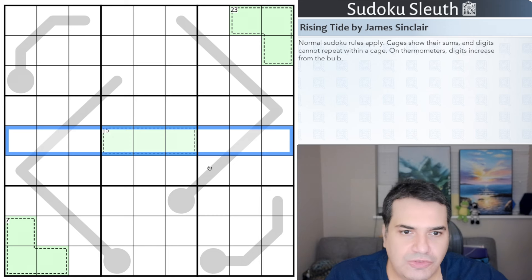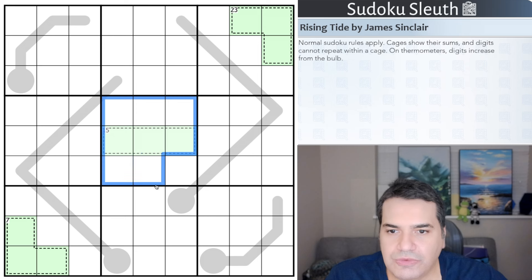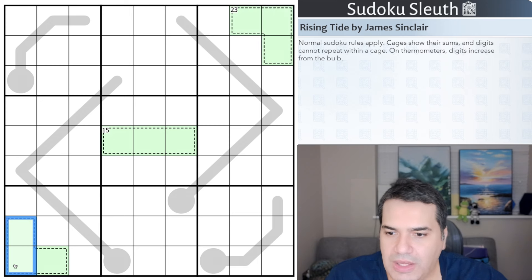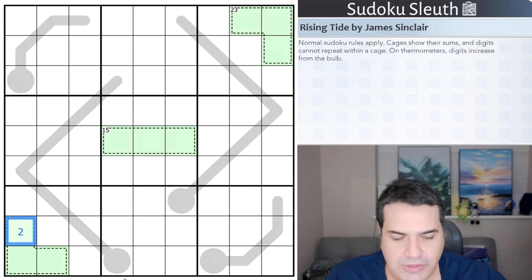Here's today's puzzle, Rising Tide by James Sinclair. Fairly straightforward set of rules: first, normal sudoku rules apply — place the digits one to nine once each in every row, column, and three-by-three box. Then we have killer cages: cages show their sums and digits cannot repeat within a cage. I only see three cages — summing to 15, 23, and down here a 7.